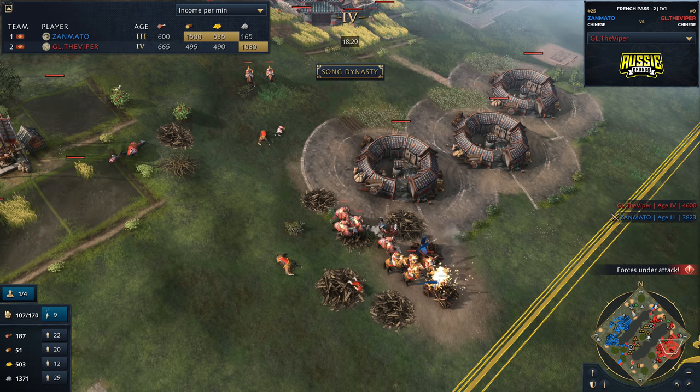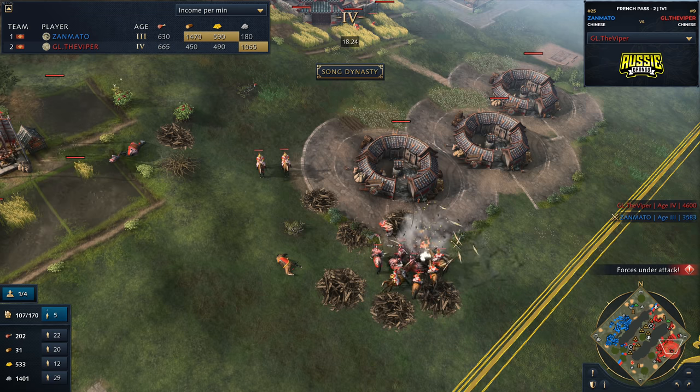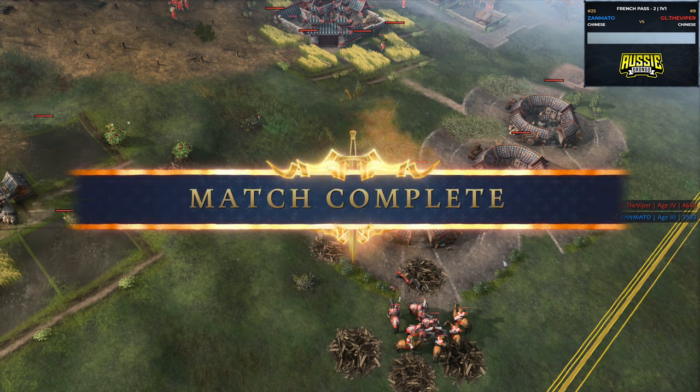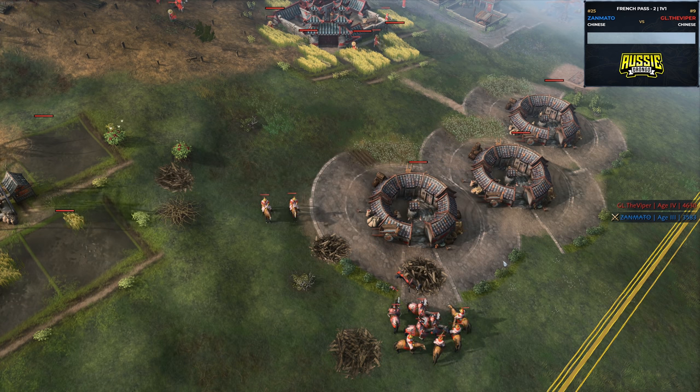Viper in a very decent position — he's managed to get up to the Imperial Age, got that first bombard out, and now this is where the train begins. The question is how does his opponent respond to that? And the answer is... resigning! He just doesn't respond. Viper, with the Fast Imperial, comes out victorious — his enemy has absolutely no response to it. Good game gets cast. If you've enjoyed this, make sure you check out Viper's channel — I'll leave a link in the description. Thank you so much for watching.